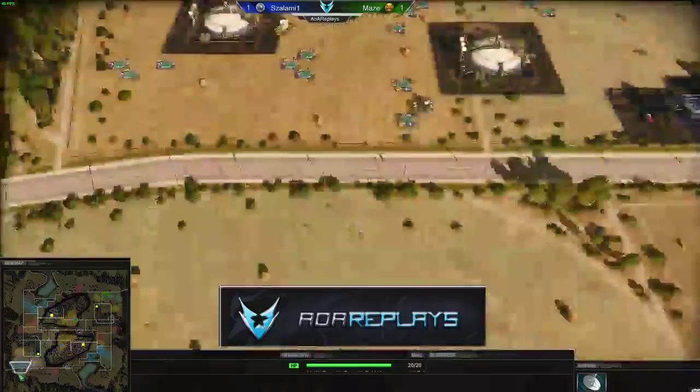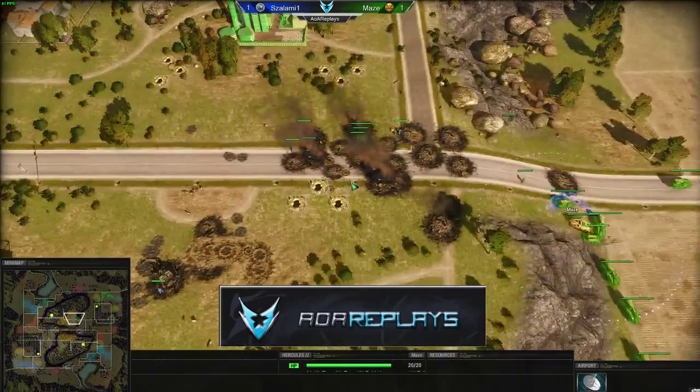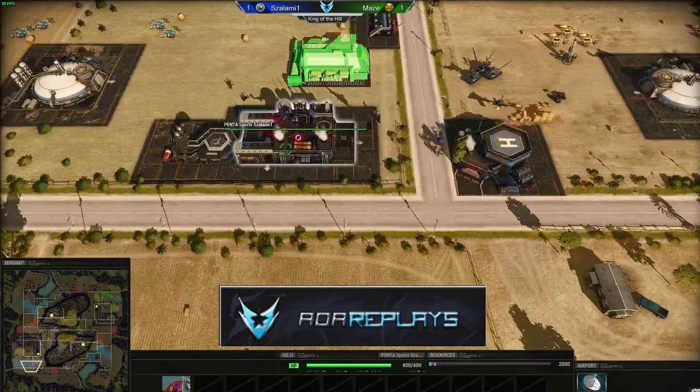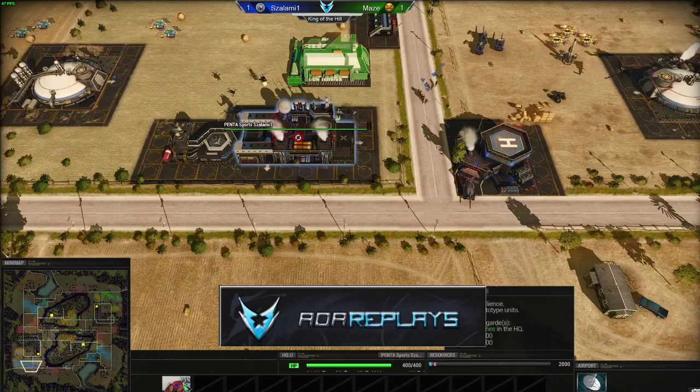Maize has the entire army and a lot of prisoners just captured. He's taking the map. Where Salami had map control, he did not expand and did not tech up. Maize has a protocol as well — huge economy boost. Salami doesn't even have a prototype bay yet — he's just building it right now and it's almost done.